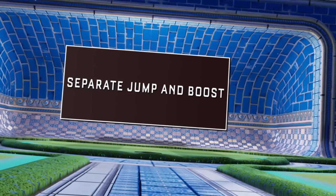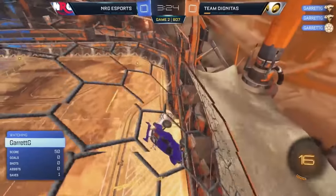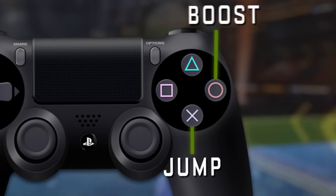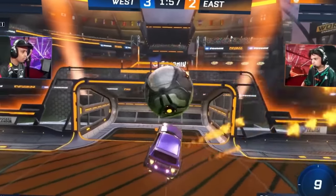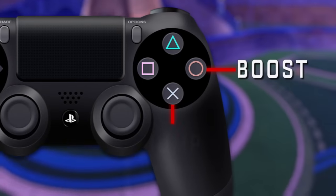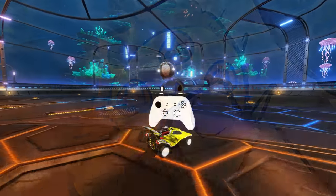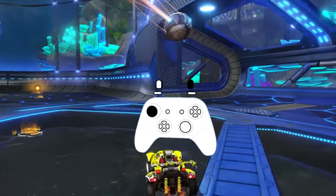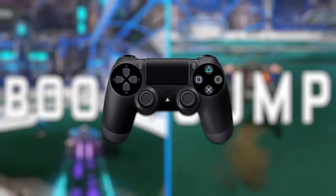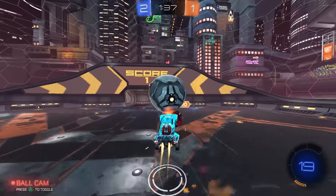Number two: separate your jump and boost buttons on your controller. This is something that a lot of veteran pros have gotten away with, but if you're a newer player, I recommend you space out your jump and your boost buttons as far apart on your controller as possible. This is because with the way the meta has moved, there are so many situations where you need to fast aerial or neutral jump. And if your boost and jump are near the same part of your controller, the only way around it is to fat finger and sort of press two of those keybinds at once, which is possible to learn, but you should avoid if you don't have to. If you can space out controls like boost and jump as far apart on your controller as possible, no finger needs to be pressing two buttons at once.